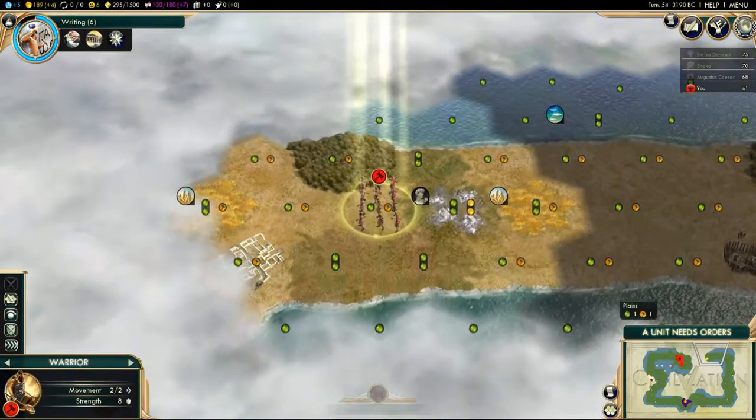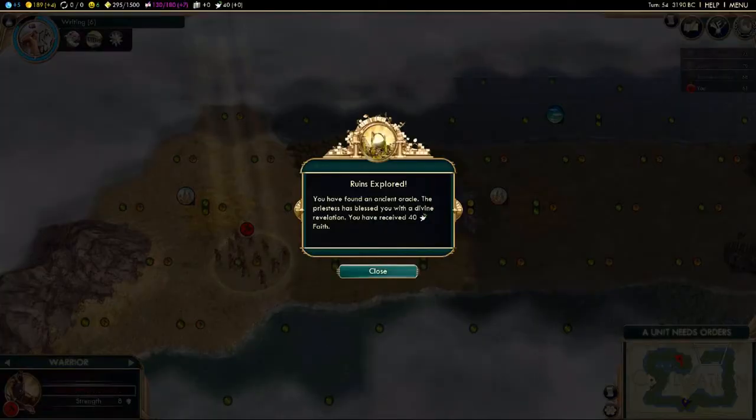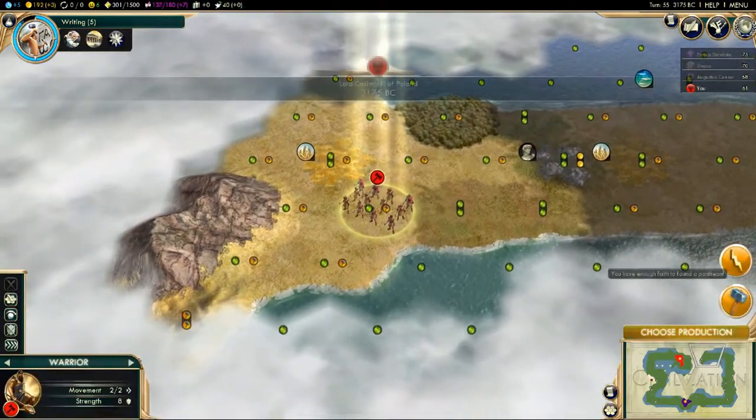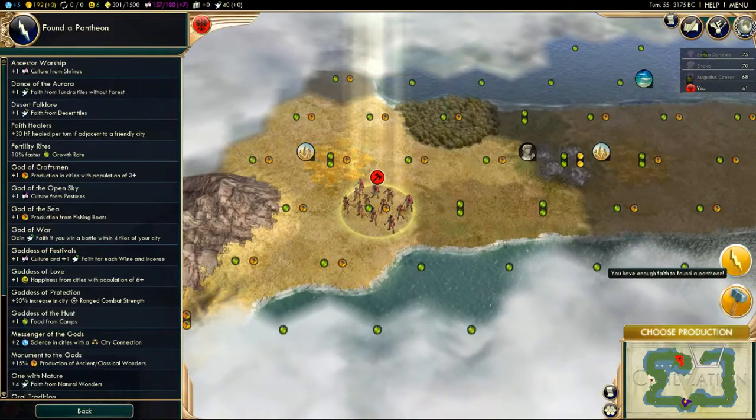We have found ruins, so that's good — hopefully no one will snipe them off us immediately. We get 40 faith. We found an ancient oracle. Next turn we get to found a pantheon, and this is the first step towards religion.